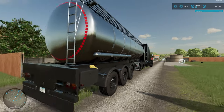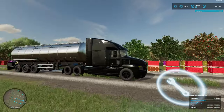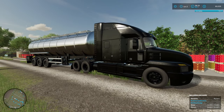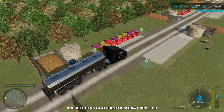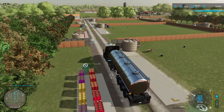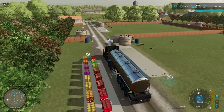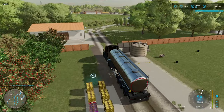Here's the new tanker we bought, and we also bought a new truck. We've got the Black Anthem 6x4 and a 100,000-litre tanker truck. This is what we're going to use for our milk, because we sold off our other milk truck.